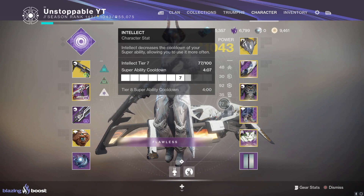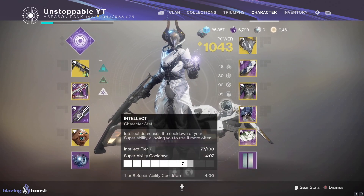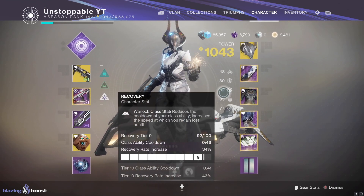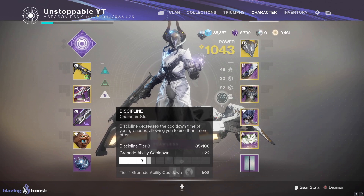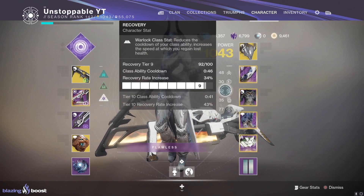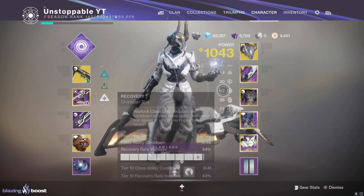For stats, it's a little different — usually I'd recommend intellect, discipline, or recovery, but today we've gone for recovery and intellect because we don't need discipline with this build. We're sitting at roughly 80/80/80 across the key stats. You'll see in the gameplay how quickly grenades come back, so you don't need high discipline. Resilience is a little low, but this is the God Mode build — you're not going to die.